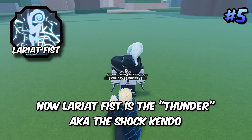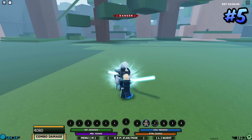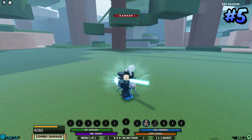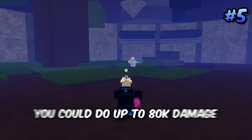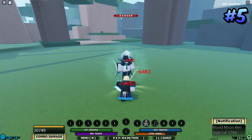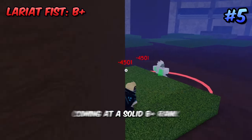Coming in fifth is the newest martial art: Lariat Fist, the thunder/shock Kendo. This is basically a better MMA — the M1s do not stun cancel since the headstone of the M1s overrides the stun cancel. It does more damage on the Q spec, which is almost the same as MMA but with a stun attached. You can do up to 80,000 damage in a single M1 combo into Q spec. It has limited range but your cursor placement can extend that. Solid B plus rank.